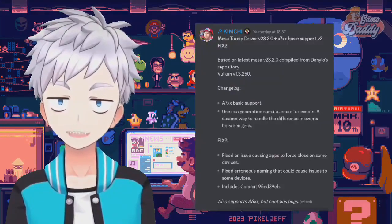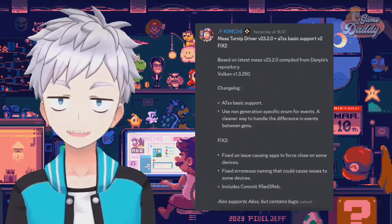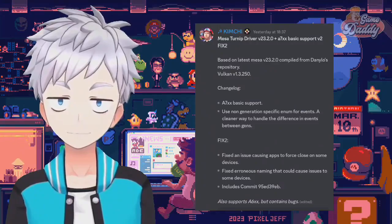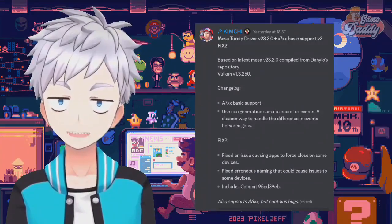Kimchi just released a new GPU driver: Mesa Turnip driver version 23.2.0, plus 7xx basic support v2 fix 2, based on latest Mesa version 23.2.0, compiled from Danilo's repository, Vulkan version 1.3.250. This driver includes 7xx basic support, uses a non-generation-specific enum for events, a cleaner way to handle event differences between generations, fixes an issue causing apps to force close on some devices, and fixes erroneous naming that could cause issues. Also includes commit 95ed39eb. Also supports 6xx but contains bugs.